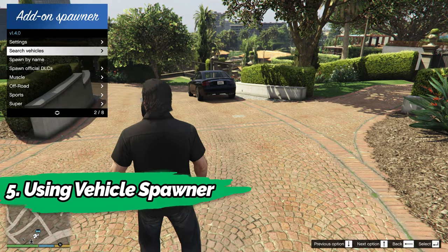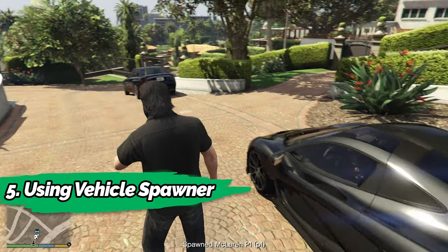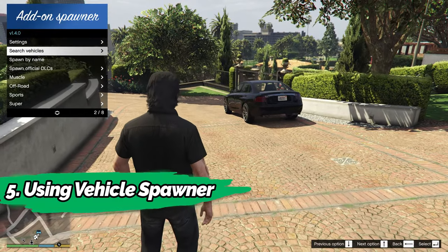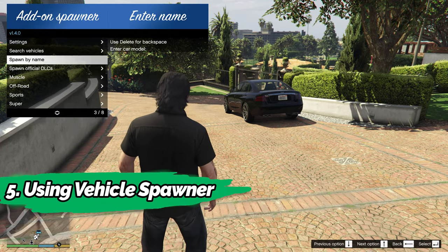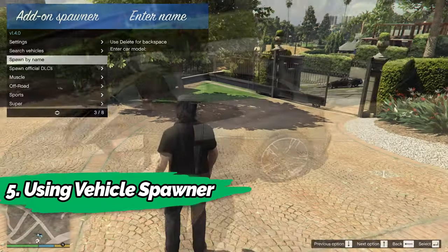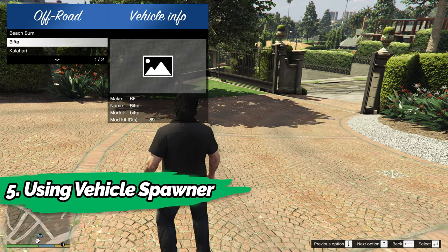Using vehicle spawner. You can install a dedicated vehicle spawner mod, like the add-on vehicle spawner. The interface is simple and you get a drop-down list of add-on vehicles. You can also type the vehicle name manually to spawn it. DLC vehicles are also listed in the add-on vehicle spawner.